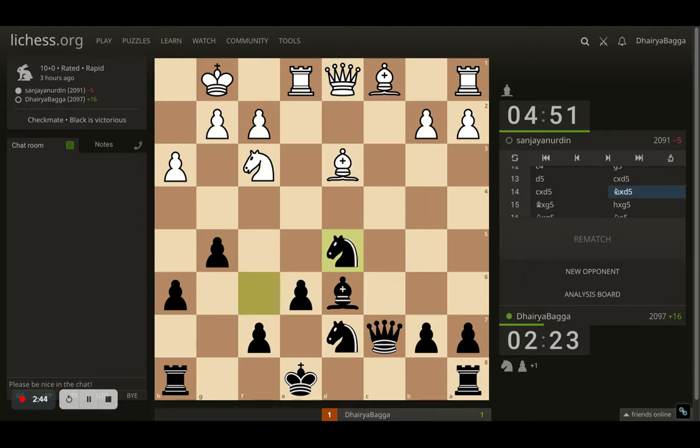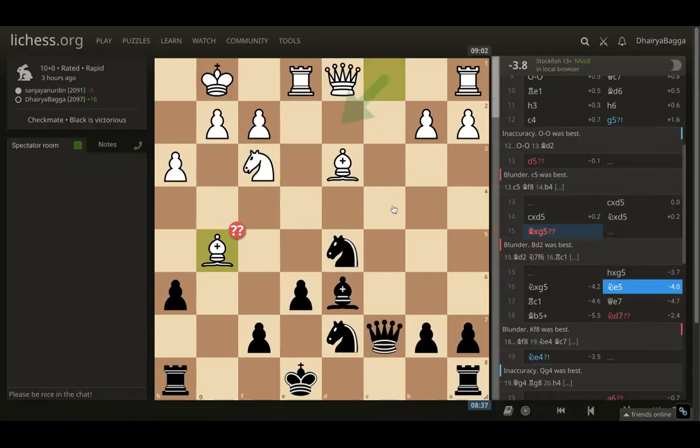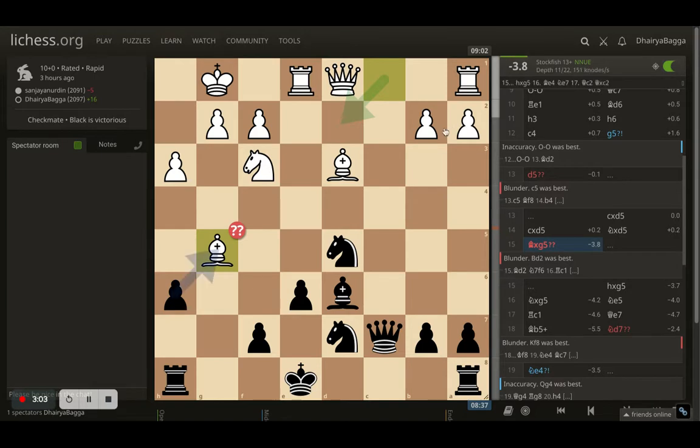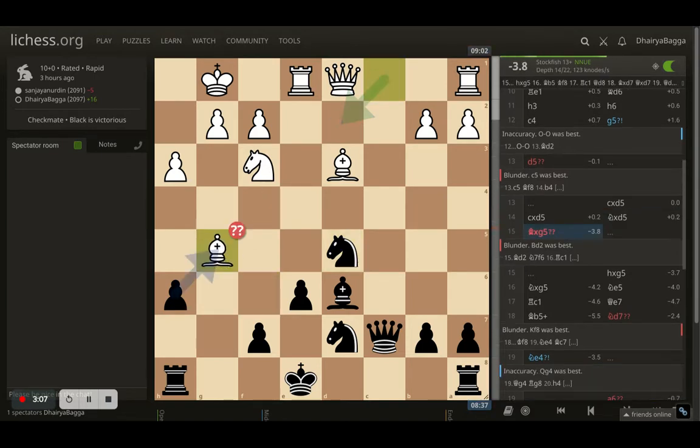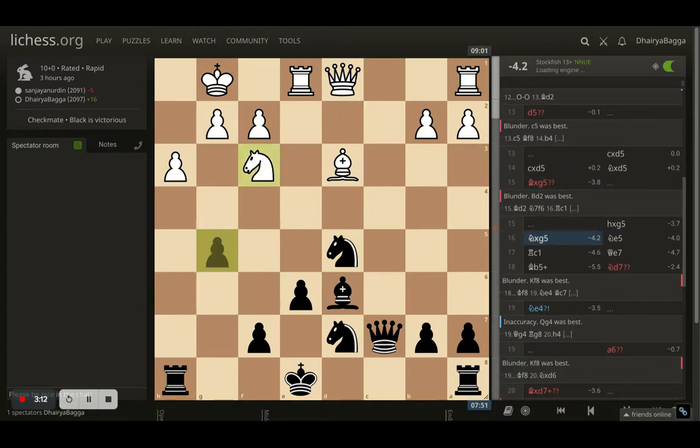I'm a pawn up now and there are no threats of any piece taking my knight. Opponent here played a very weird move — bishop takes g5 — I think even Stockfish would abuse that move badly. That's a bad move. It was an equal position and opponent just gave it away: 3.8 now inferior for black. So I took the bishop.